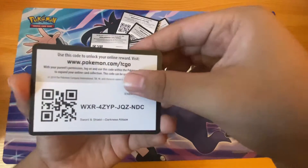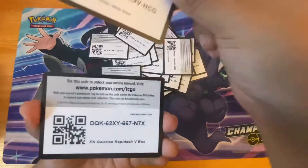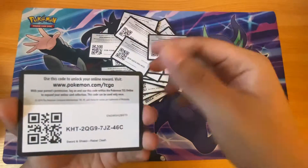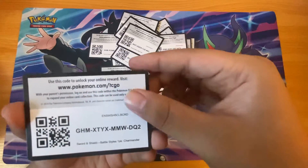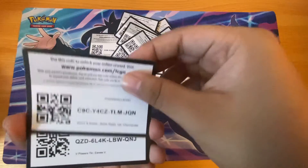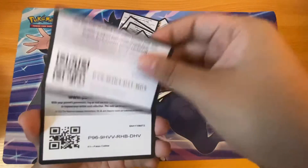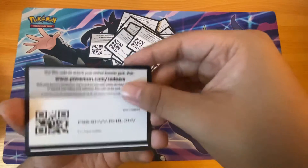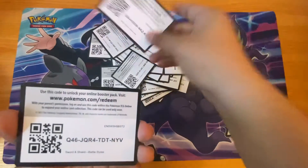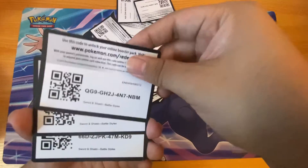Darkness Ablaze, Darkness Ablaze again. Battle Styles — there's a Galarian Rapidash. Rebel Clash. Battle Styles with Charmander, another Battle Styles with Charmander. Rebel Clash, Fates Collide, Battle Styles, another Battle Styles, more Battle Styles — there's just a bunch of Battle Styles now.